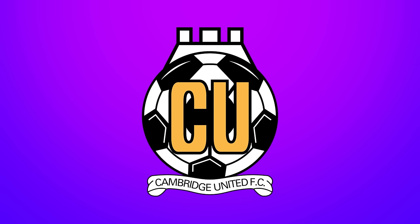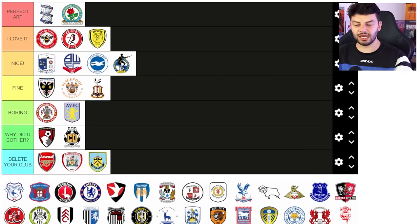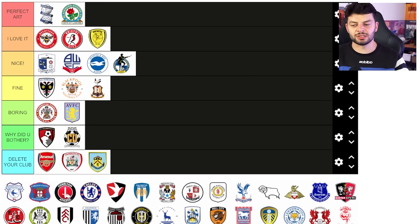Cambridge United — it's a castle with a big ball and 'CU'. It's not good. I'm gonna put it in 'why did you bother'. It's like if a Sunday league team came up with a badge or you could generate a clip art badge — that's what it would be. Really really tragic, really unfortunate.